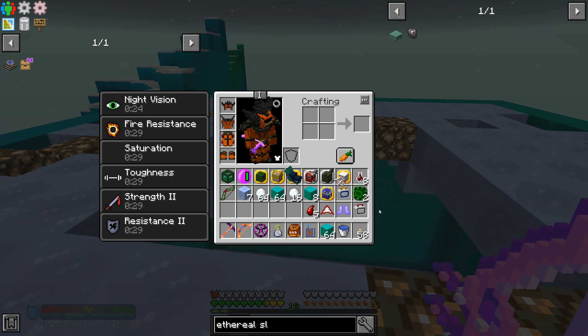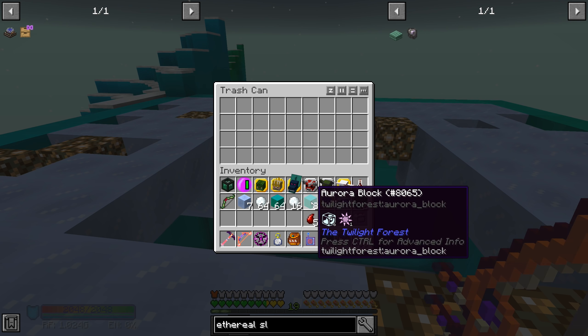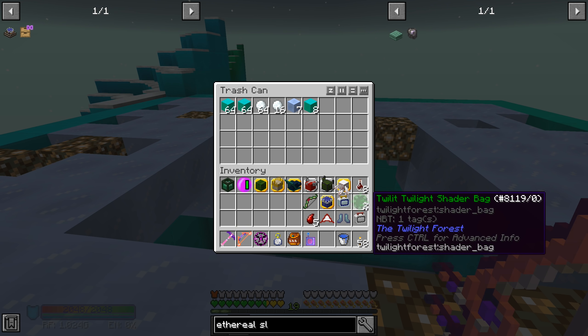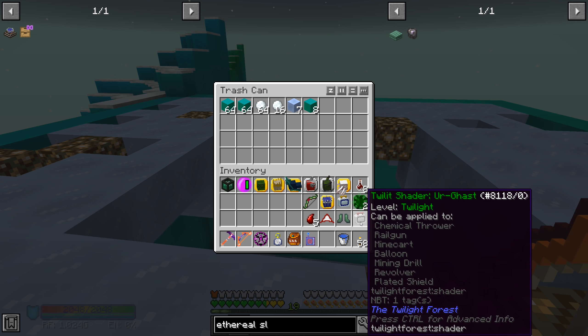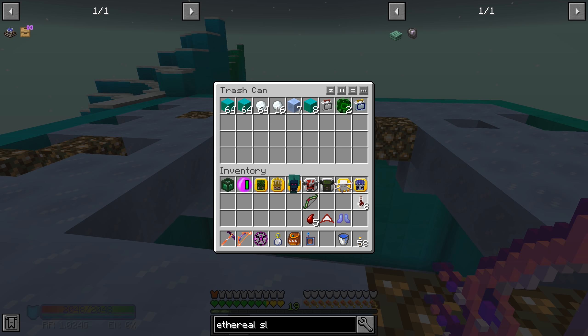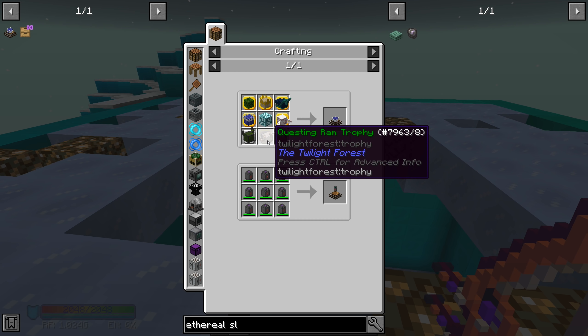I got the trophy for killing the Snow Queen. We don't need the other drops - a secret bow and shaders aren't really useful at this stage. We have the Snow Queen trophy now. The last one we need is the Questing Ram, so I need to get all the different colors of wool. Let's find a Questing Ram.